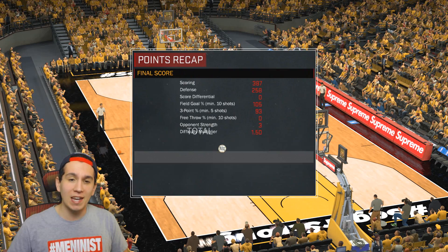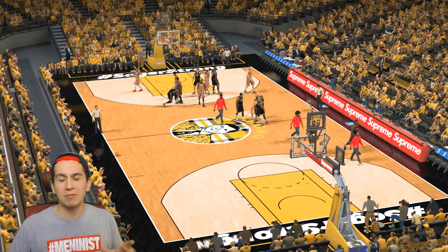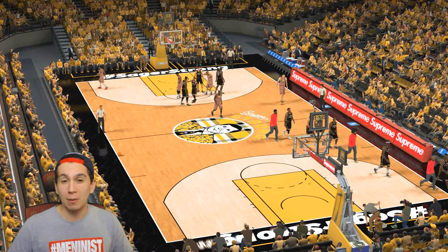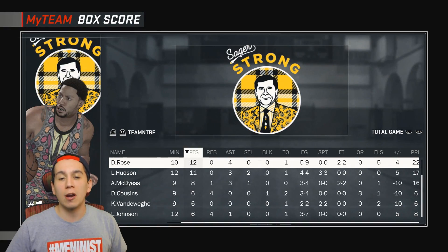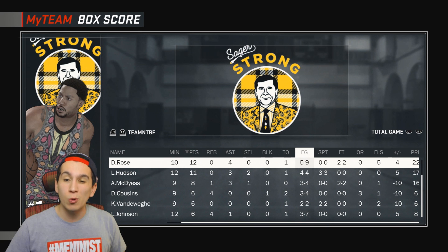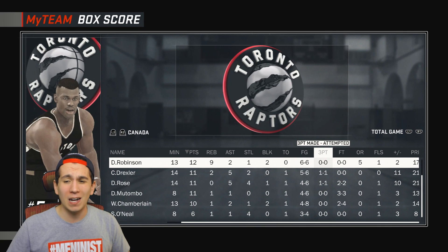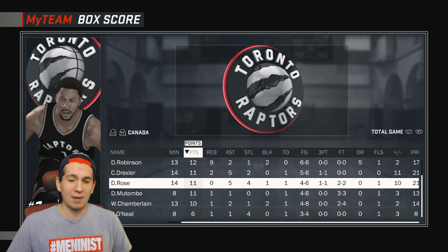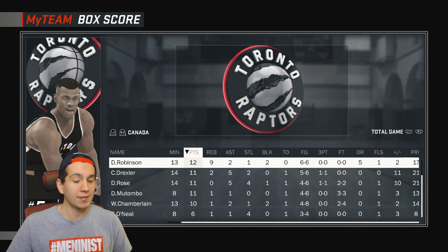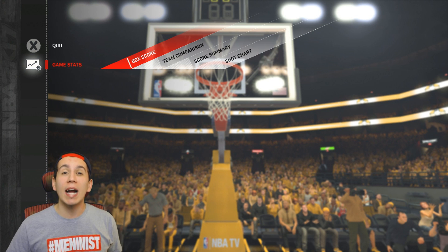Hopefully you did enjoy this video. It was a decent debut for Derek — nothing too crazy. I need to play a few games just to get used to him, maybe start trying to shoot some jumpers with him, because I was really just forcing it to the hoop towards the end of the game. It also hurt that we were in foul trouble. As you can see, we did have 12 points and 4 assists with him on 5-of-9 shooting, so we shot the ball fairly well with him. We did have five fouls — foul trouble most of the game. He was plus-four in plus/minus. The bench just really killed us — he was just killing it, man, and hardly ever missed. That really was what killed me the most. Hopefully you did enjoy this video. Thank you all for watching and I will see you guys in the next video.